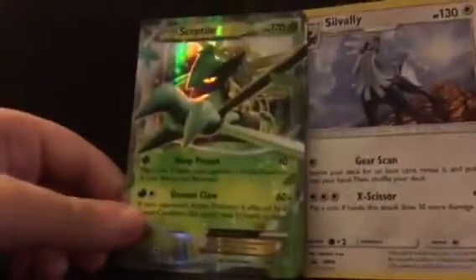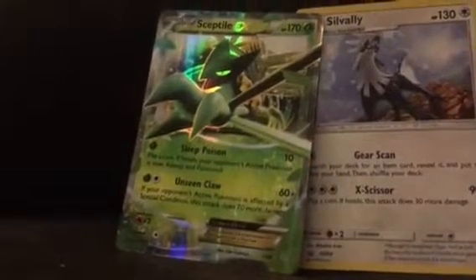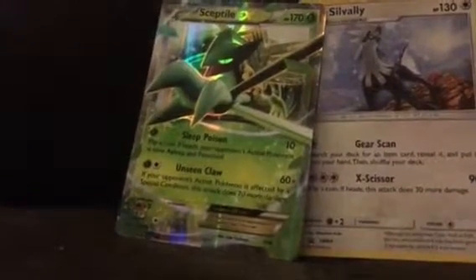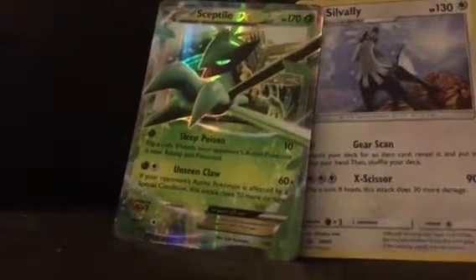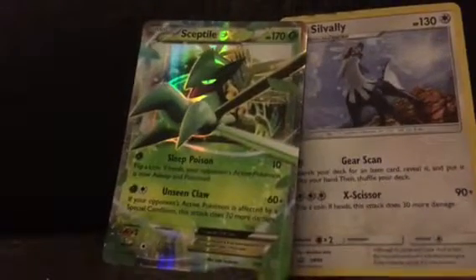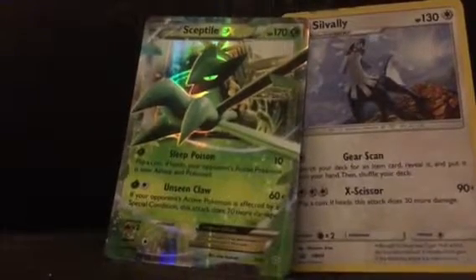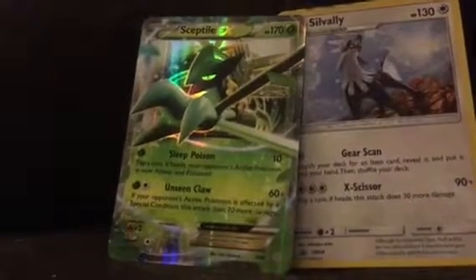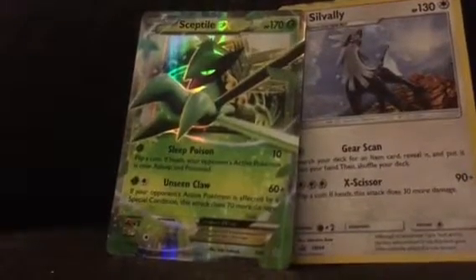I don't know why, but I kind of expected more than just these two. Not sure why. We got a nice Sceptile EX here. So subscribe to my channel if you have not, and turn on notifications so you don't miss any video I post. Like the video if you did enjoy. Also, come up with your favorite part, and if you'd like to see more awesome unboxings like this — I don't have any more things to unbox at the moment, so definitely tell me what you would suggest. My name is Ryan Roxier and I'm signing out, guys. Bye!